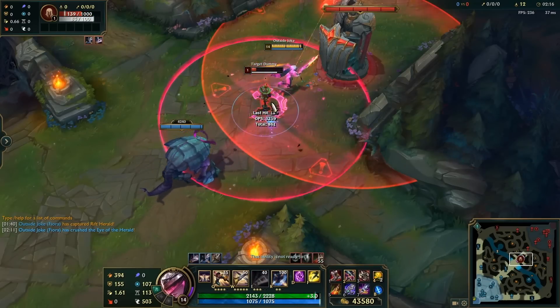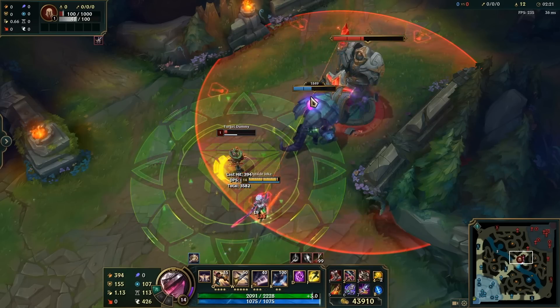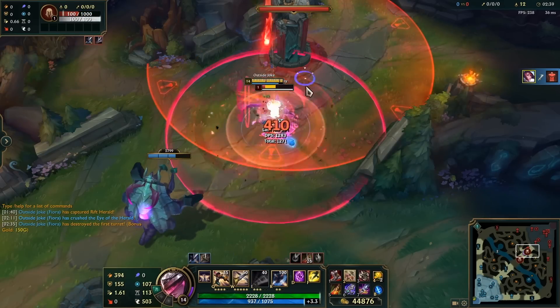Did you know that Fiora's ultimate can actually heal the Rift Herald if the Herald is sitting on top of it? It doesn't happen very often, but if it does, it could honestly be a game changer. If the Rift gets enough HP back, it'll have enough to do another charge — and then another over and over again.